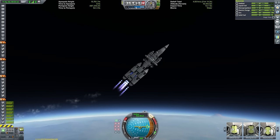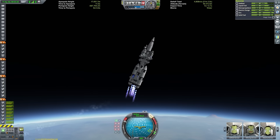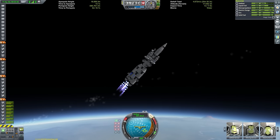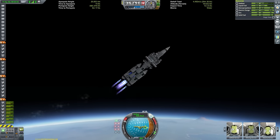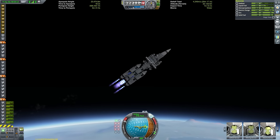You may be wondering at this point: why not simply encase the payload in a fairing? That's a good question. Unfortunately, even the largest fairing in the game does not permit payloads as wide as this. Obviously we can tweak a few values or install mods to get around the issue, but for the sake of keeping things as close to stock as possible and as intended by the devs, I just went fairingless.